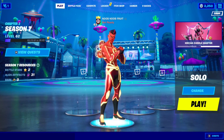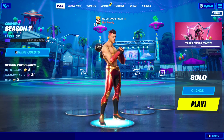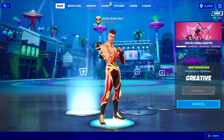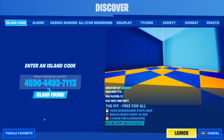To unlock the Marshmallets pickaxe, all you have to do is eliminate players with five different types of weapons in a single match in The Pit. Go to Creative, click Play, find the Discover function, click Enter, and put in this island code: 5990-4493-7113. I'll also include it in the description box below.